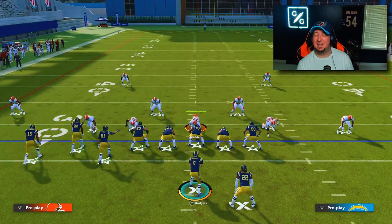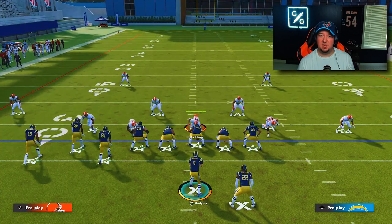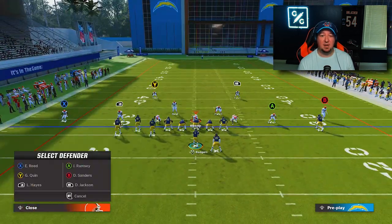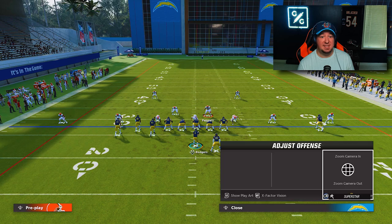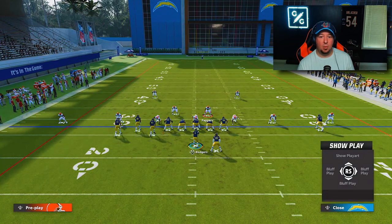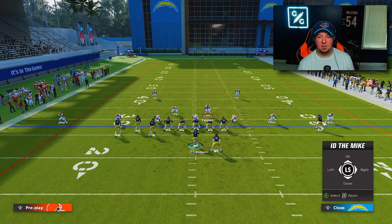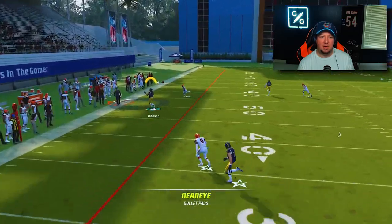Depending on what side of the field the safety is on, a throw might be a little bit tighter, but this route combination also doubles as an easy read against cover three. If you get somebody doing a fair amount of blitzing and you need to pick it up, you can still throw the corner route. So if in this example they are blitzing and you need to get the ball out quickly, you can throw the ball to the corner and get your toe tap over there. This doubles as a cover three beater to the short side of the field.